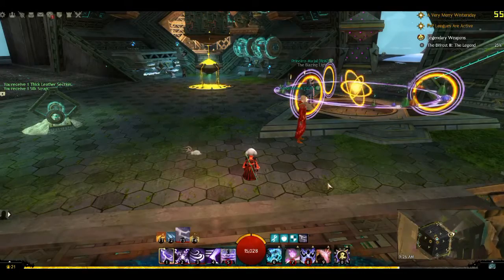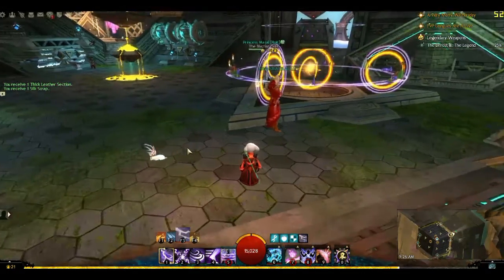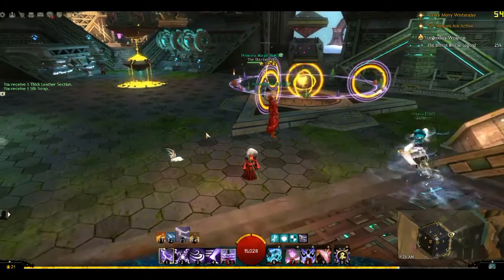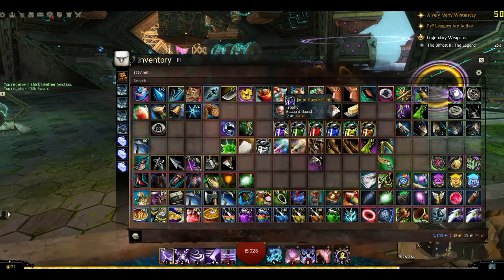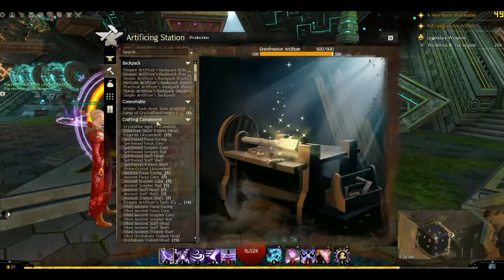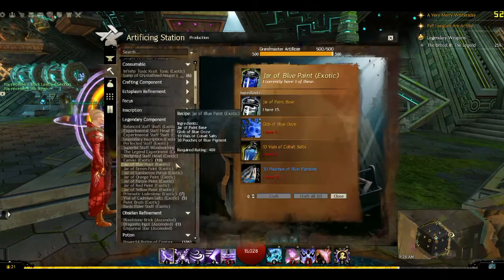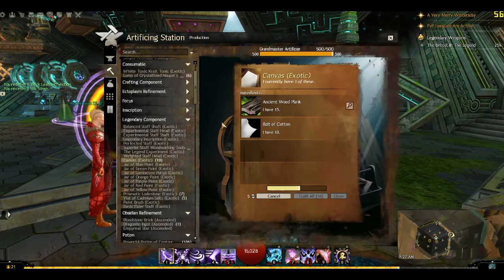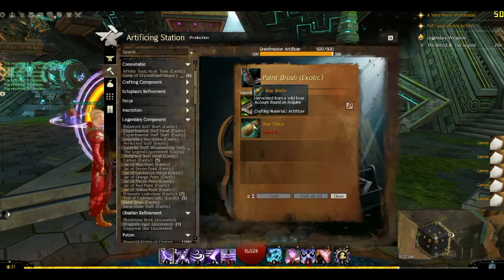Good morning and welcome to episode number nine. In this episode we will be doing some painting of various areas in Tyria, which hopefully won't be too hard to get to because I'm not a big fan of puzzles and platforming. We're going to need canvases, paint, and paint brushes. First let's make some more canvases — they are under legendary. We need six and we have one, so we'll make five more. For the paintbrush we need boar bristles, which are a compound you can harvest from wild boar.